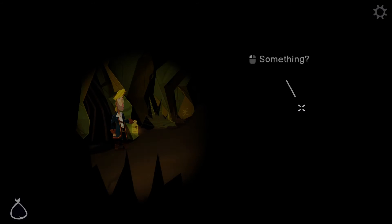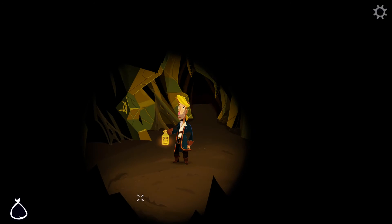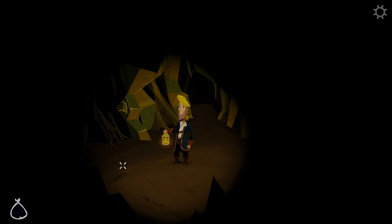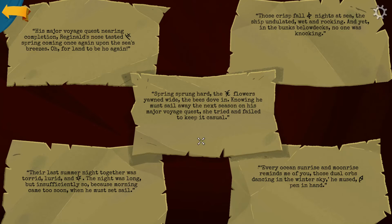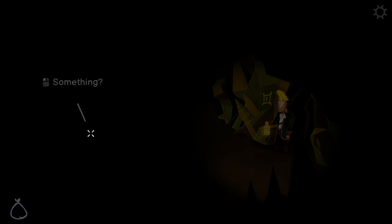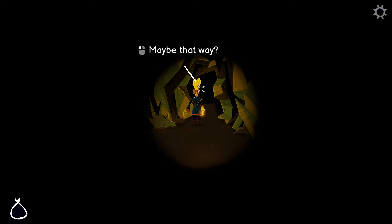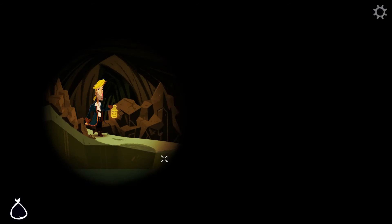So we can more easily start this puzzle over. Looking at this: the first one is Spring Sprung Hard, that little X symbol — which is back here. The Summer one is right here — their Last Summer Night has a little teacup-type thing. Fall has something that looks like an I or an Omega. Winter has that little diamond symbol. And finally, the last one — major voyage near completion — a little hashtag mark.